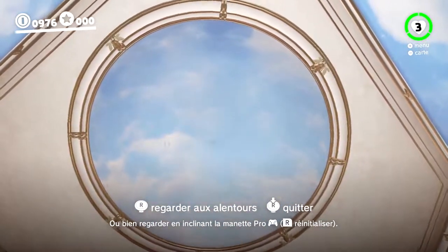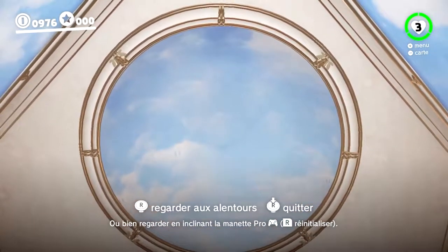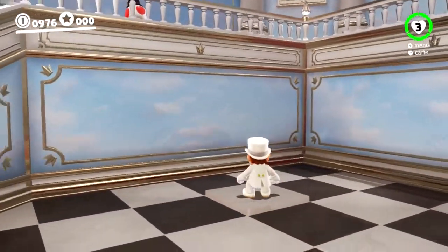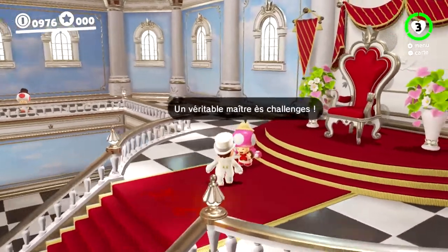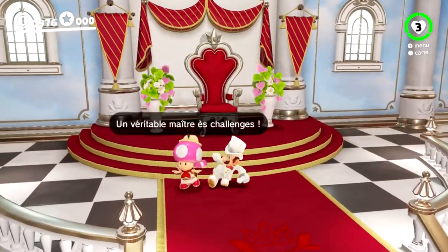Dans Mario 64, on est projeté dans un monde, dans un niveau. Là, on a juste une étoile. Hop, c'est encore une autre étoile à récupérer que j'ai déjà eue. Là, le Toad ne peut plus nous parler, mais elle nous demandait plusieurs défis à réaliser.